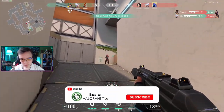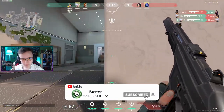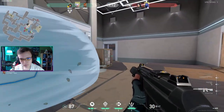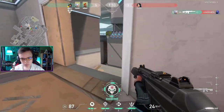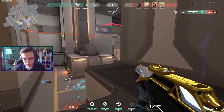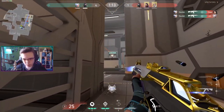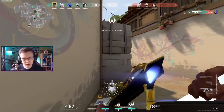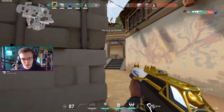Phantom — don't ADS at all. ADSing can be justified sometimes with guns such as the Vandal, Guardian, or Bulldog, but I can't think of a single scenario where aiming down sights would be helpful with the Phantom. For the Vandal, warm up doing headshot-only Vandal deathmatch, meaning you're not focusing on killing people but instead only tapping heads. Doing this consistently will increase your headshot percentage and KD with the Vandal significantly.